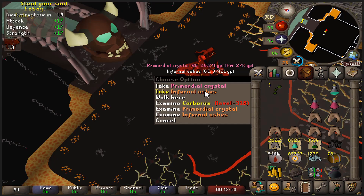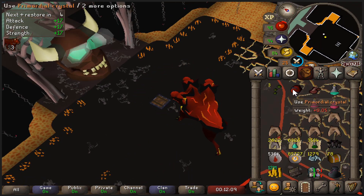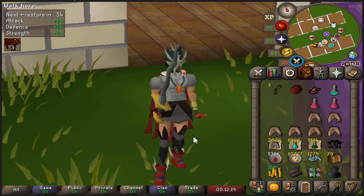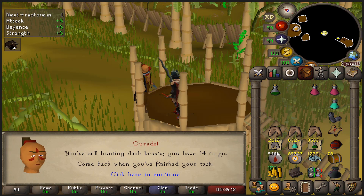We got a duplicate prim — and my cat is purring into the mic, so maybe you can hear that — but the dupe prim is actually perfect timing, because a change came into the game this week that lets us store primordial boots in one of the very few stashes that I still don't have. So we can store the dupe, which is fantastic, and we can build the stash at the same time — feeding two birds with one scone. Task is over and we got dark beasts, so I think this is as good a time as any to pause the slayer grind and build the stash.